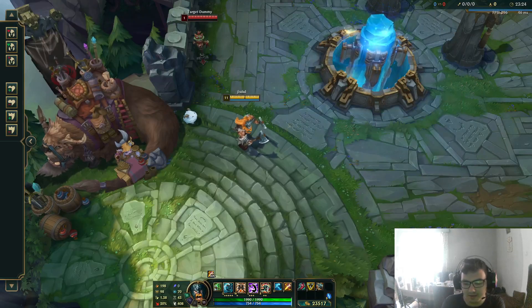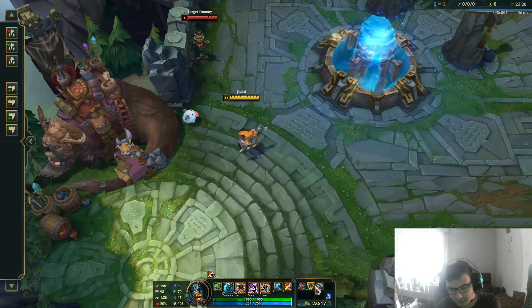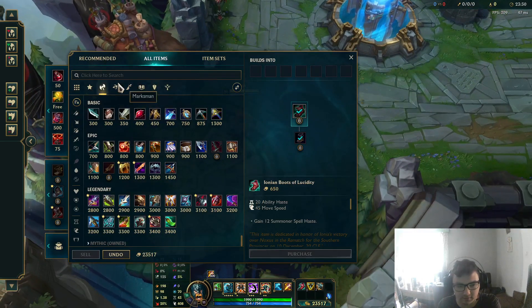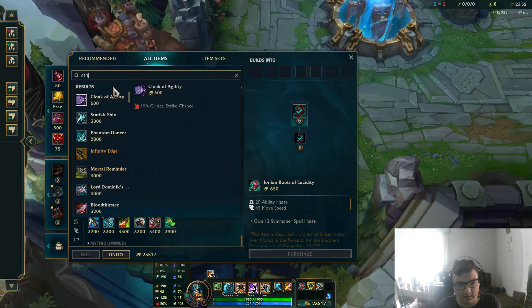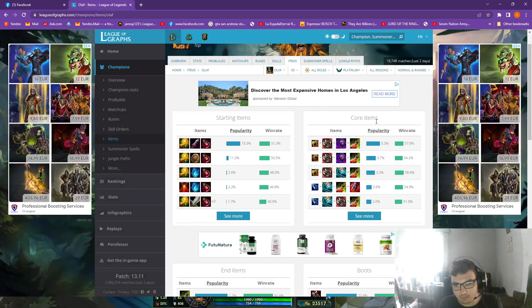Challenger coaching here. What if I tell you Trinity Force and Kraken are not bad items on Olaf? To be clear, Trinity Force gives more DPS than Stridebreaker and Jaksho, which are the generic mythic items for Olaf. Here is the proof — statistically, these are the most built items on Olaf, as you can see.